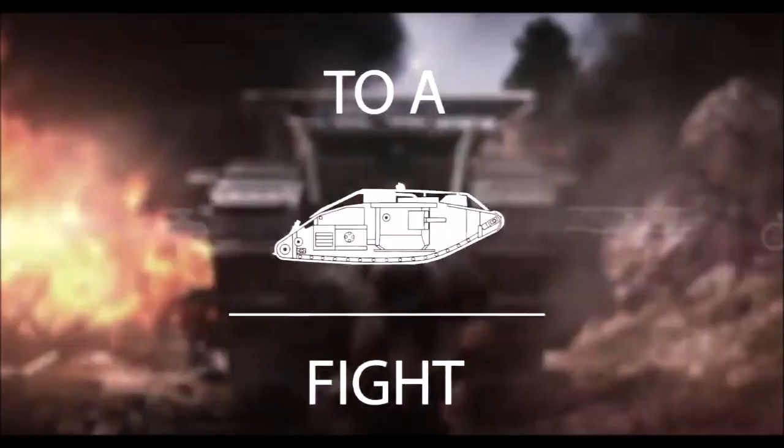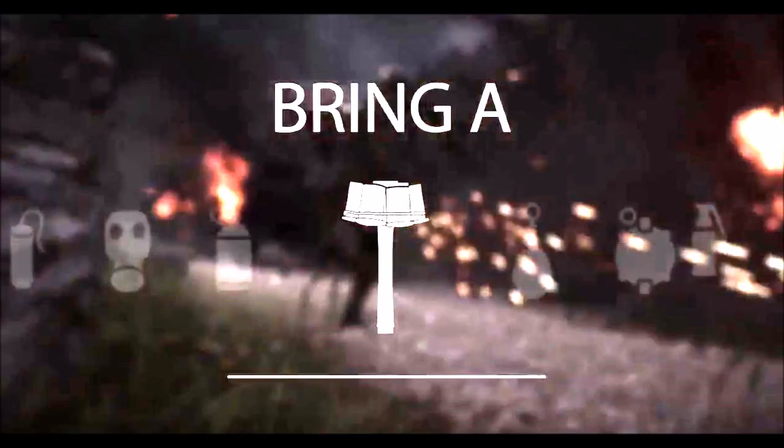We also get a glimpse of some new gadgets and vehicles. In the vehicles we don't see much, however on the right you can actually get a glimpse of a motorbike which was hinted at in the leaked concept art. From the gadgets we can make out quite a bit — from left to right we can see what looks like dynamite, a gas mask, a bottle with a pin so maybe like a molotov or something, two circular looking things with pins which are probably mines, and what looks like a smoke or gas grenade.